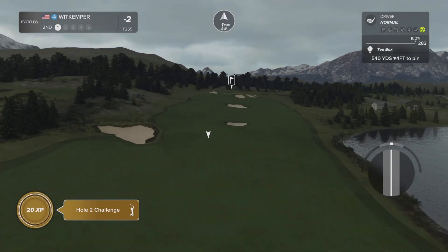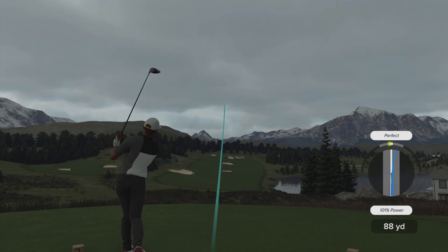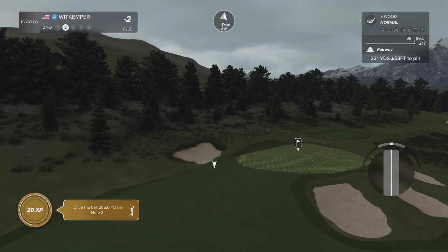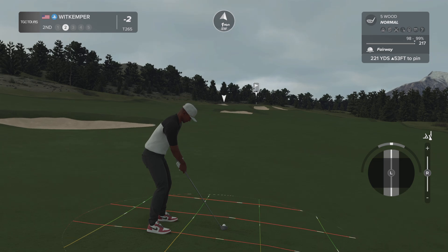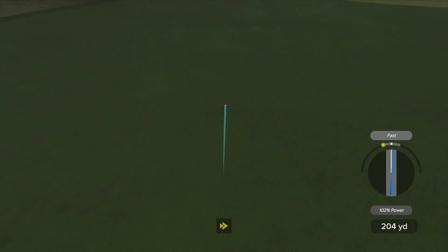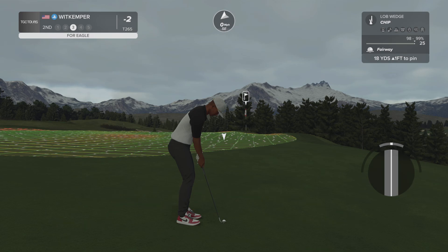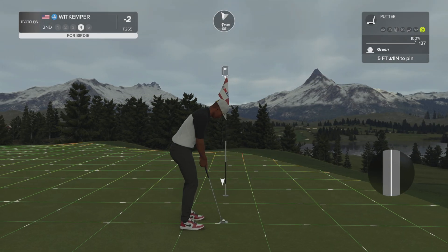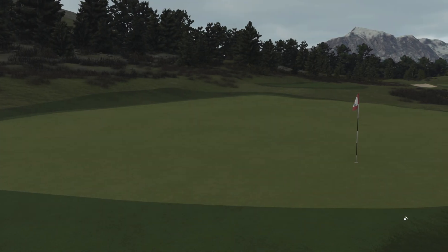Here we go. Par 5 coming up. Wonderfully struck. We've got around 220 to go from here. Your approach is heading a little leftward — this one's your third. Five foot putt coming up. Good job, in there with a birdie. After that hole, you are at 3 under par.